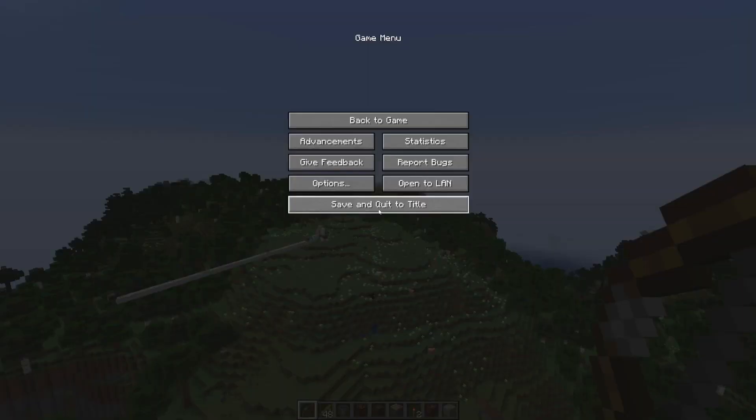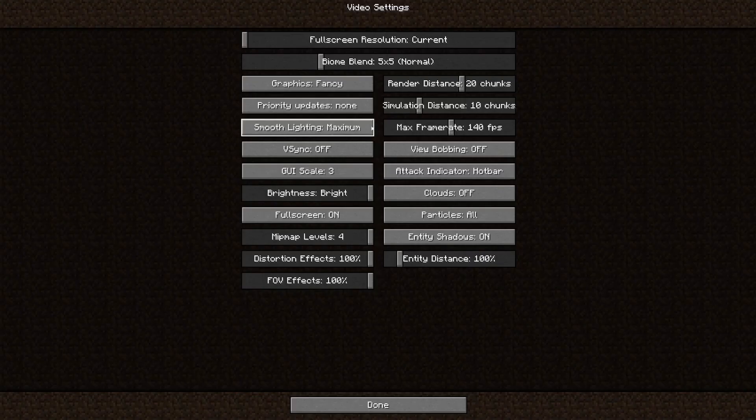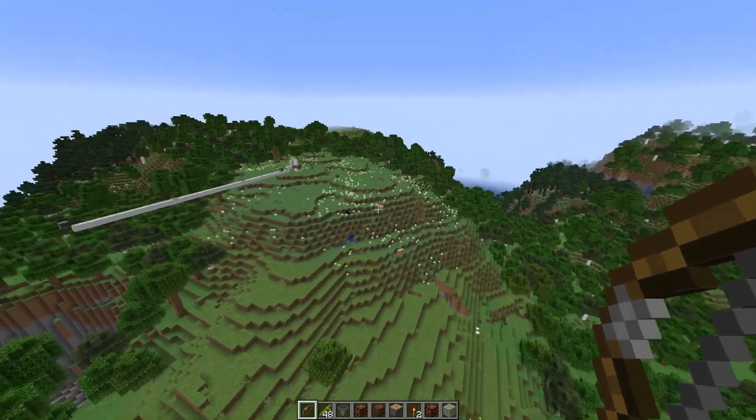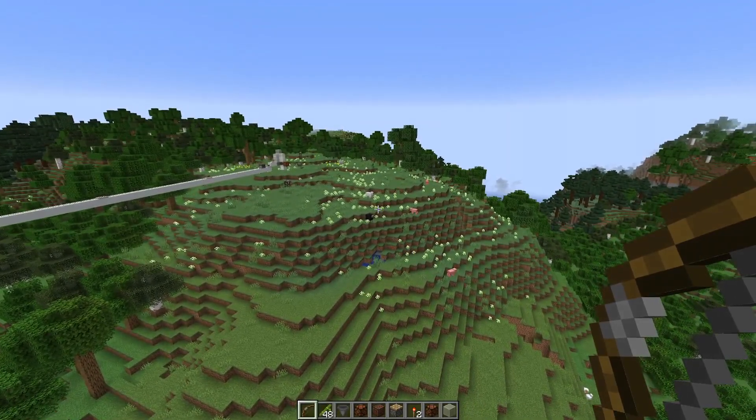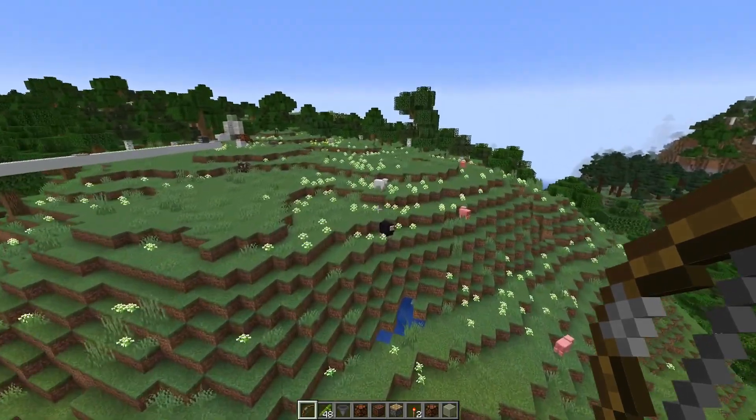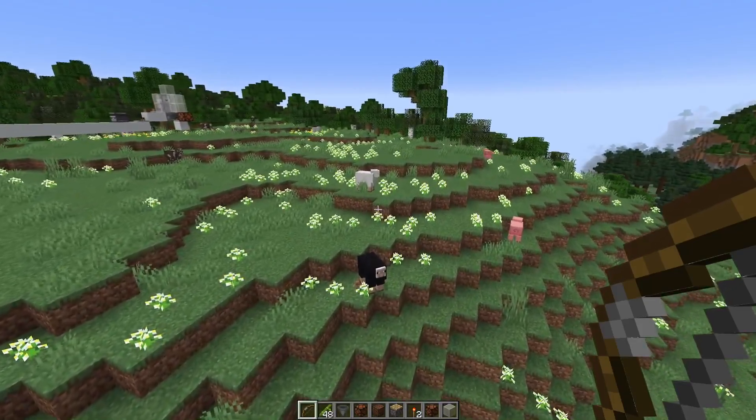We can also see some other effects this would have on entities. If I set it to really low, for example two chunks, you can also see some animals that are no longer being processed, so they wouldn't wander around. Only if you get closer again would they do things again.